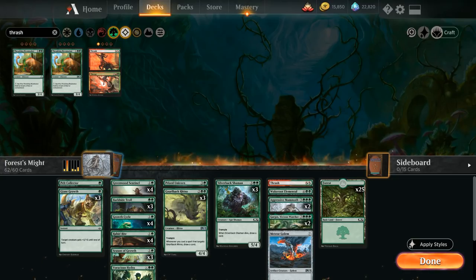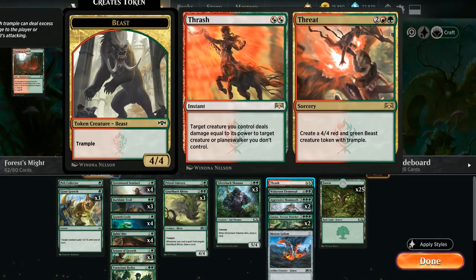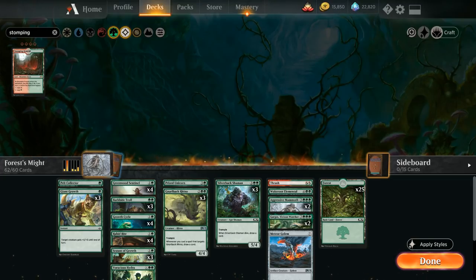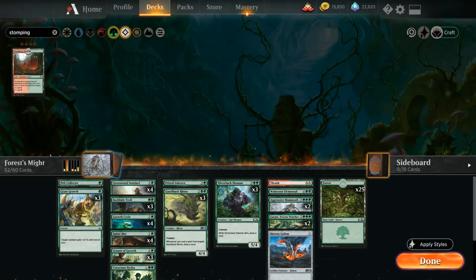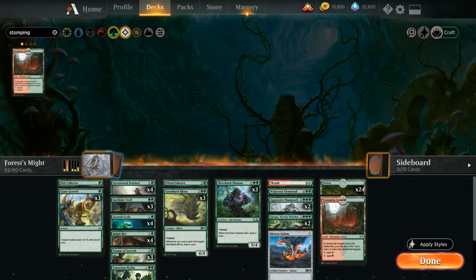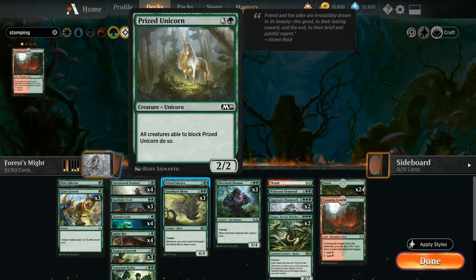You also get one copy of Stomping Ground to complement Thrash/Threat — a land that counts as both a forest and a mountain to help cast the Threat half. It's not super important to add Stomping Ground since the two damage can be relevant and we only have one copy of Thrash/Threat. We'll add one copy and cut one forest for it. To make room for these two auto cards we'll cut the Meteor Golem — a bit expensive at seven mana — and the Prized Unicorn, which is a little underpowered.